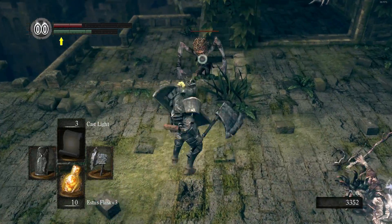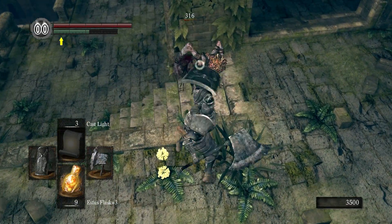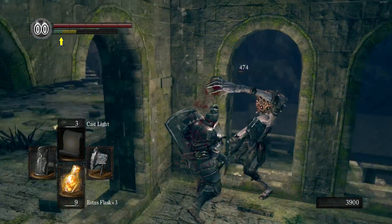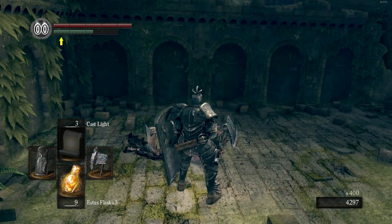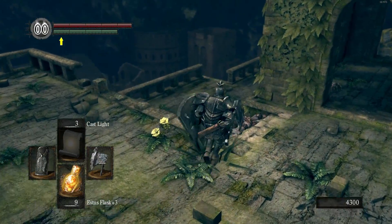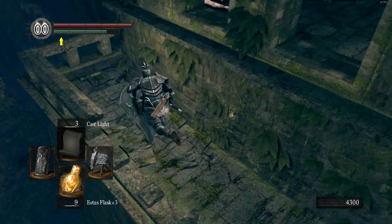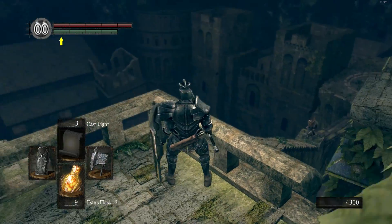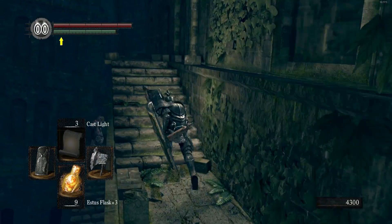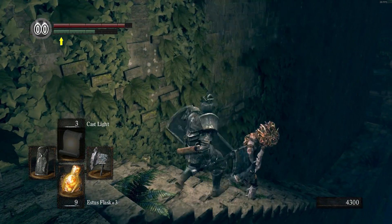He almost got me — nice try! Let's heal and chop this guy down. We got his head as a drop — you can wear it at some point. You basically get his actual head, which is kind of intense. That guy down there seems to stay put and not aggro from range, so that's okay. Let's head back this way.